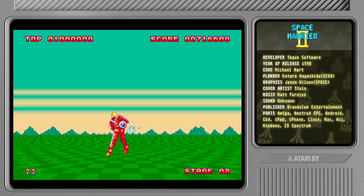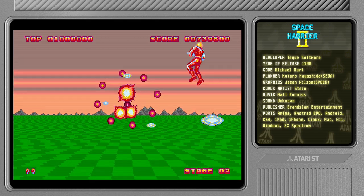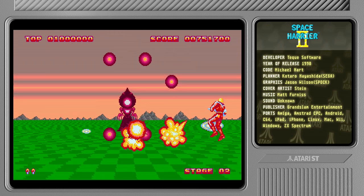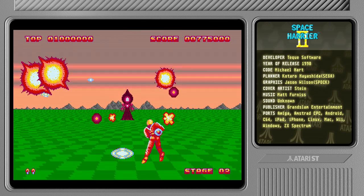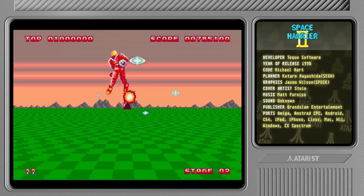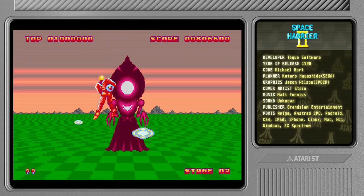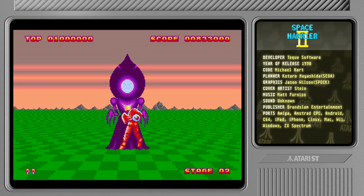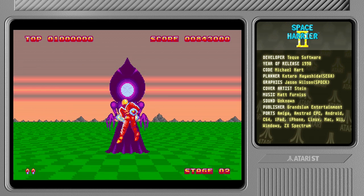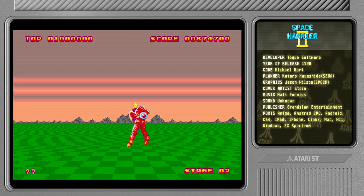Let me jump forward a bit to the Stage 2 boss. This reminds me of something from Alice in Wonderland — maybe that queen with a big head and a short temper. This boss isn't too tricky. Just spin the mouse about, hope you don't get hit by random projectiles, and fire in her crotch. She just decides to stand there and take it.